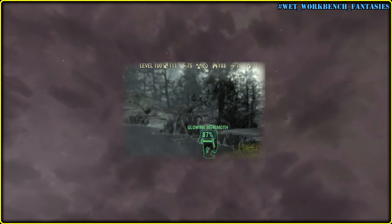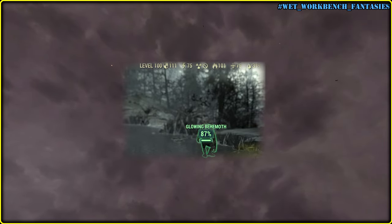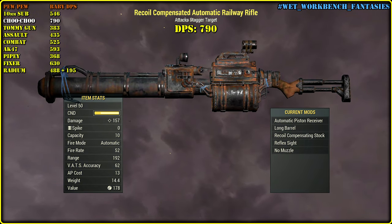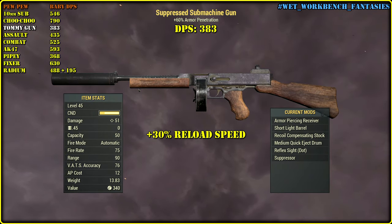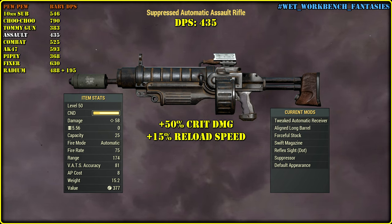We need a creature with damage resistances, and obviously I'm gonna pick Puppyhawk cause he is my testing buddy since the very beginning. Now the dude has 111 ballistic damage resistance. The first weapon is 10mm submachine with calibrated receiver and a baby DPS of 546 points per second. Chuchu has the highest damage per hit and the highest untouched DPS at 730 points per second. Tomigun has a unique armor-piercing receiver, solid DPS, and an interesting drum that should be reloaded faster. Assault Rifle and other weapons will have the same mods: tweaked receiver, swift magazine, reflex sight, and — like the Tomigun — a suppressor.